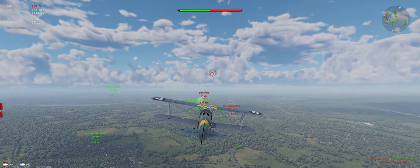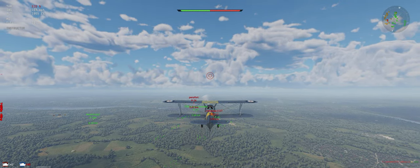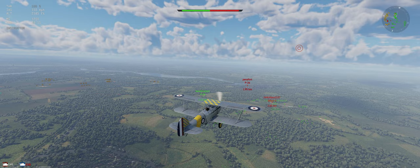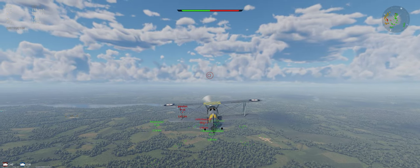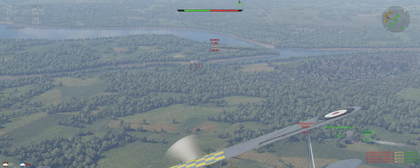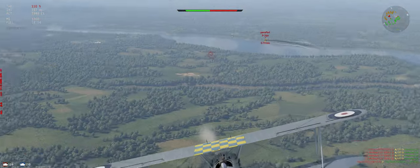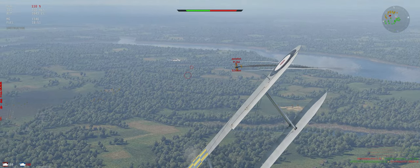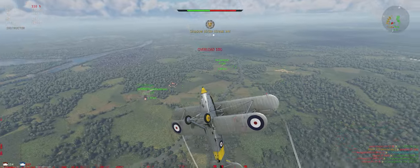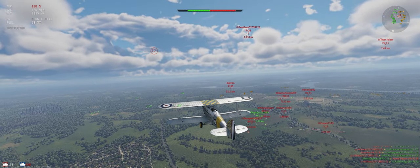A couple guys to the right — focus on them first. Check the radar, I saw something getting close. He turned. All right, P-shooter coming our way — they're on the left. SB2U is gone. Let's go check on the P-shooter up high. I think we have enough energy to get up there.